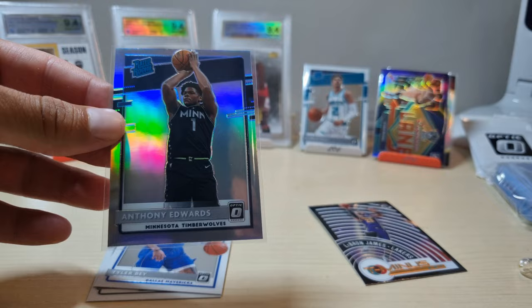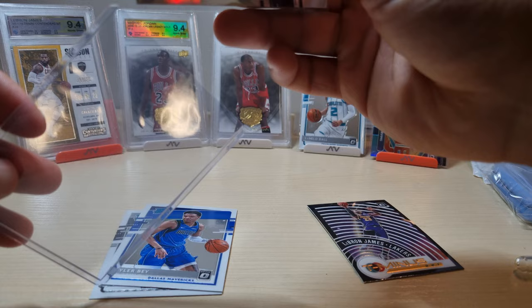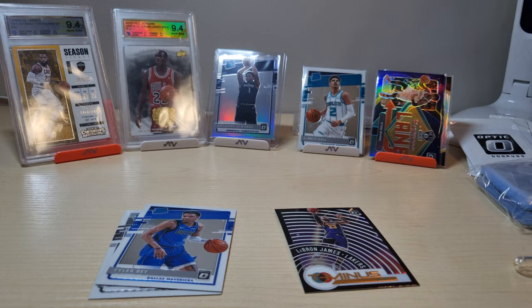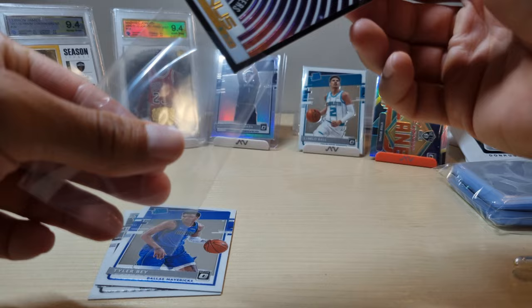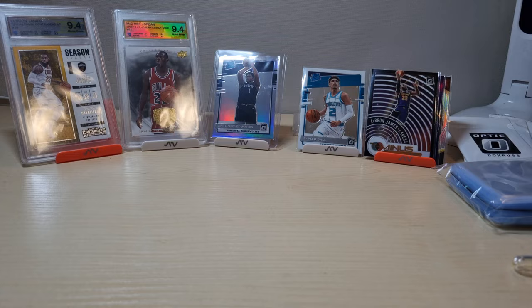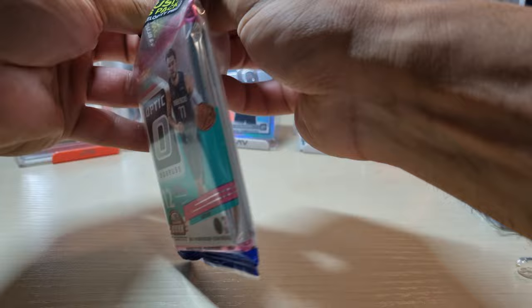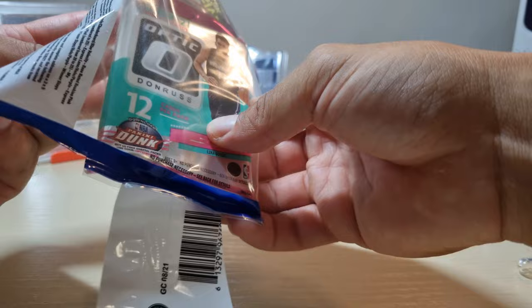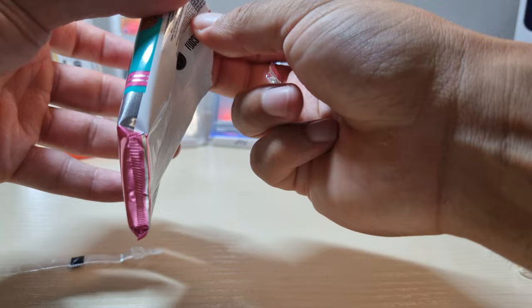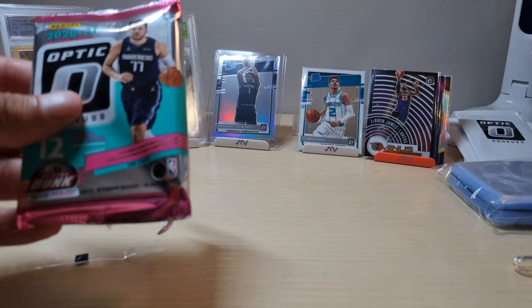Gonna have to put that in a hard plastic, can't mess around with this one. The centering is a little bit off, but still - if that's our best card then I'm happy. We're getting some luck. I'll put this LeBron James in a sleeve. So we already got a few good cards, especially that Anthony Edwards, and we haven't opened up the blue velocities yet. We are on pace so far to match the value. Only thing better would be an autograph or a numbered card.